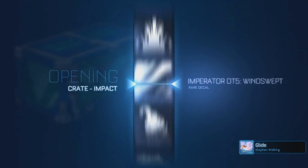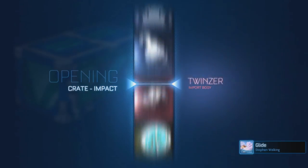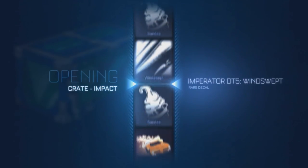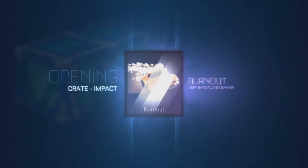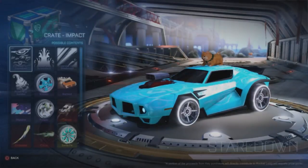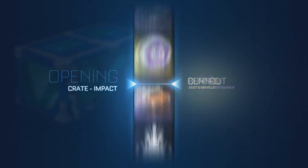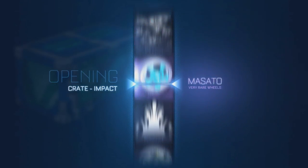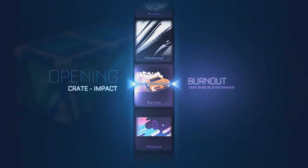88 crates to go. It's hard to get the black market — the chances are so so slim. Alright, a burnout banner. That looks like it's painted pink — that's alright. Just think guys, I still got an absolute mill to open, and then the trade-ups — I'm going to have to do trade-ups in a whole separate video. There we go, okay, another burnout banner.